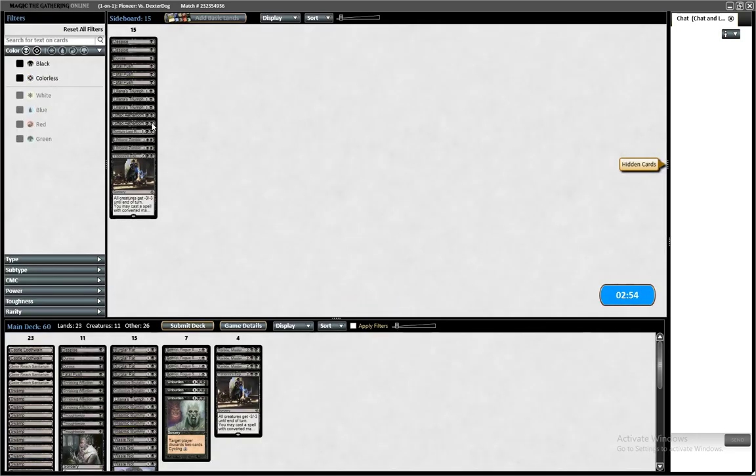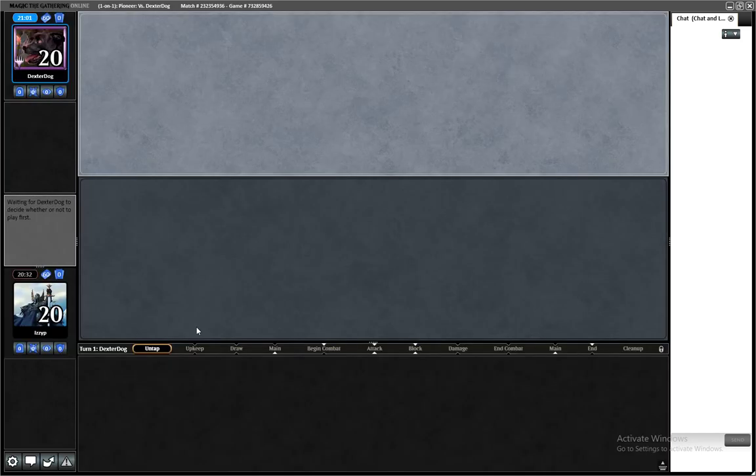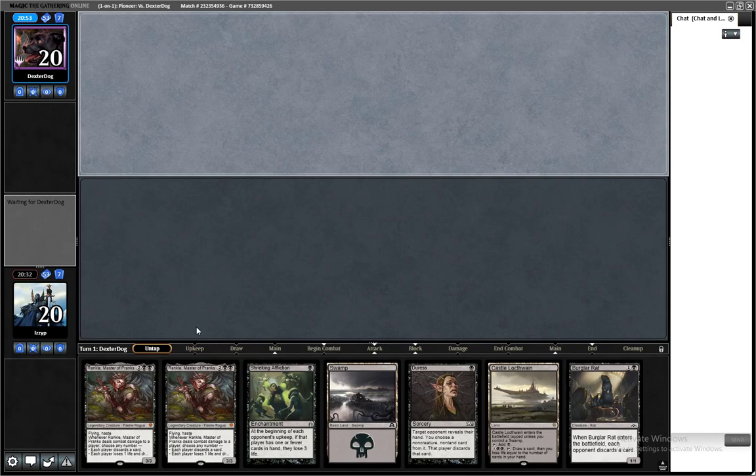Begin sideboarding — we know they're an energy deck and they have Teferi. I'll take out a Fatal Push and put in a Duress for Teferi. It seemed like we had no problem with their deck. Let's see if Mono Black can run it back. Someone should tell me — is energy a real archetype in Pioneer or is this just like a pet deck we're playing? Nothing wrong with pet decks because we're definitely playing one.